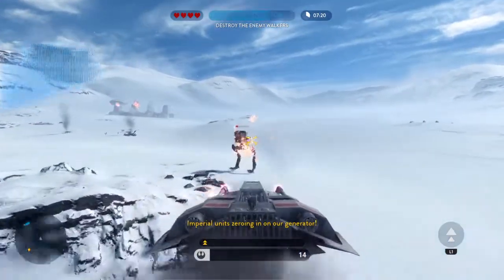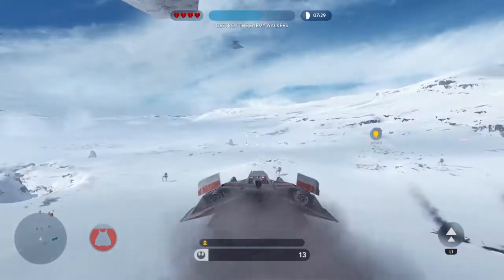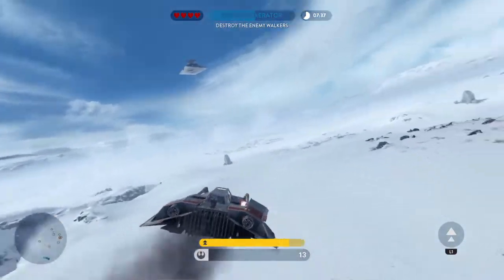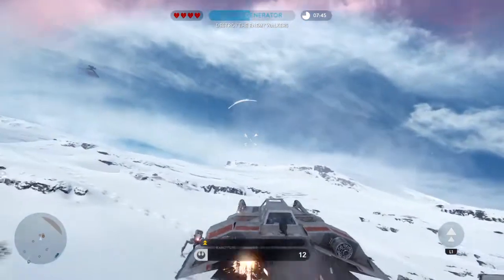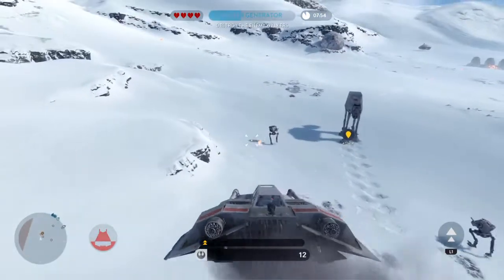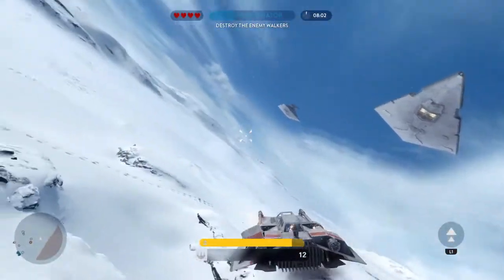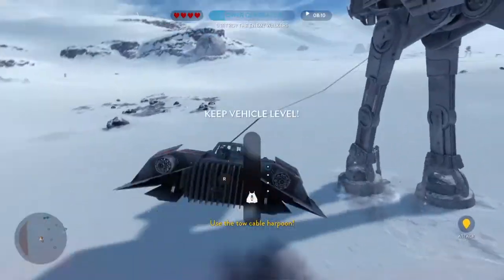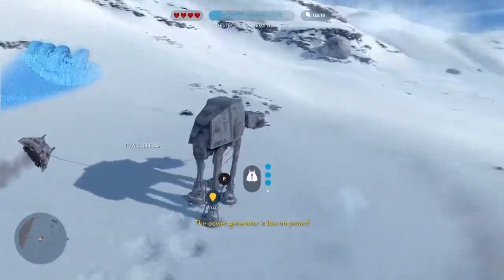Imperial units zeroing in on our generator! We've got multiple enemy walkers preparing to fire on the generator! Multiple Imperial walkers in range of our generator! Protect the generator from those walkers! Use the tow cable harpoon! One more pass. The power generator is low on power!